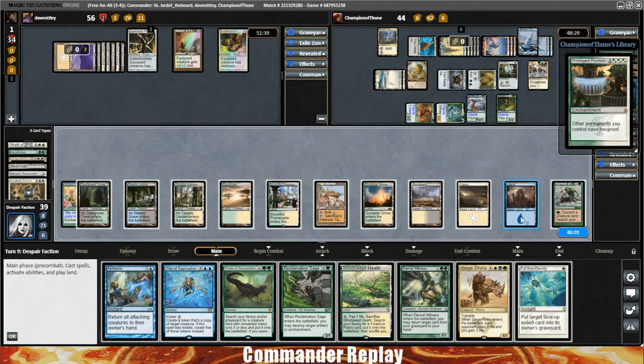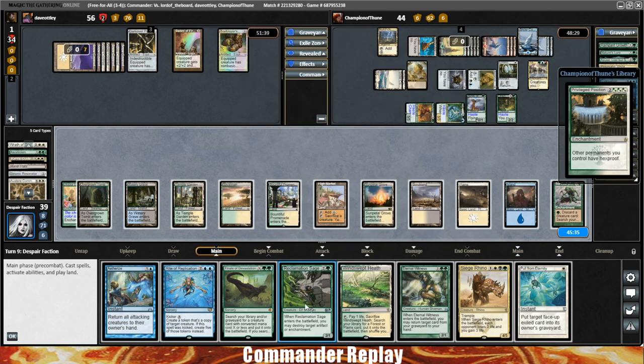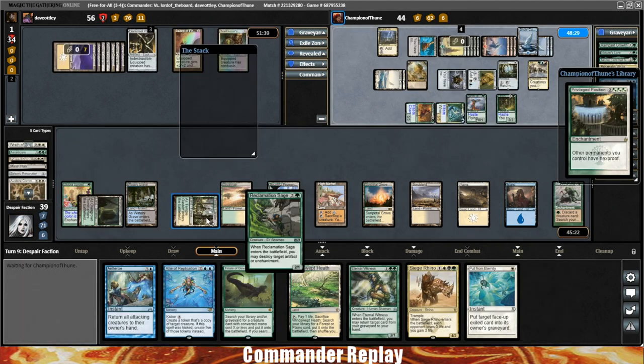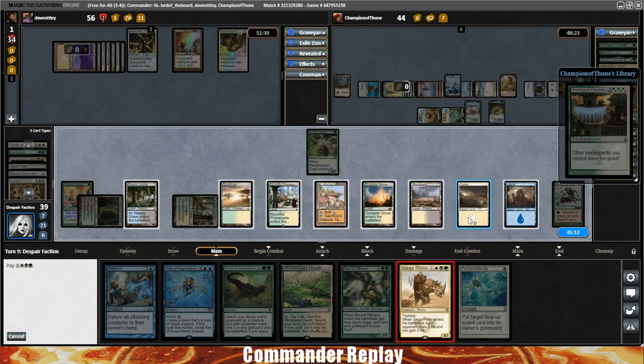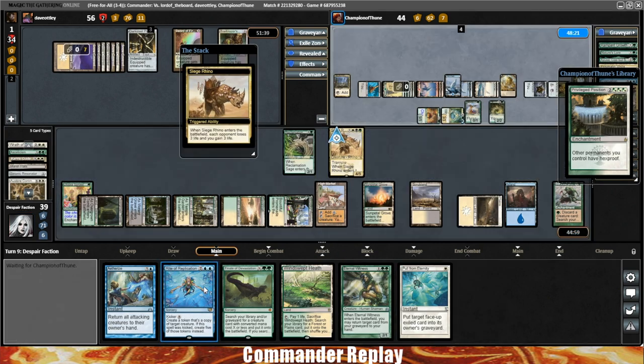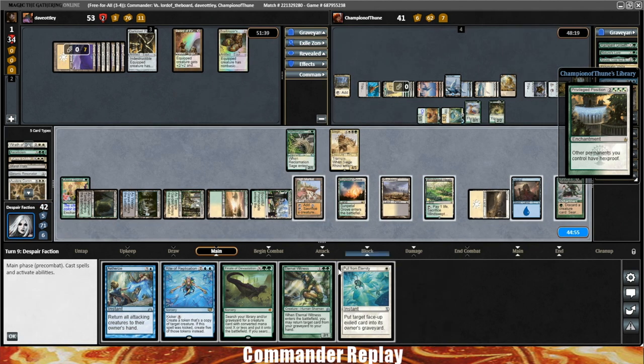Here's a Pull from Eternity. All these creatures are really good and I don't really want to discard them. Temur Ascendancy is a bit scary. Let's get the Reclamation Sage and shoot Temur Ascendancy. Get Siege Rhino back to play — Siege Rhino into play, ding everyone for three again, gain three life. Play land — we've got five total, that's enough. Do we need to Aetherize this turn? Probably not. Maybe we get Ravos.